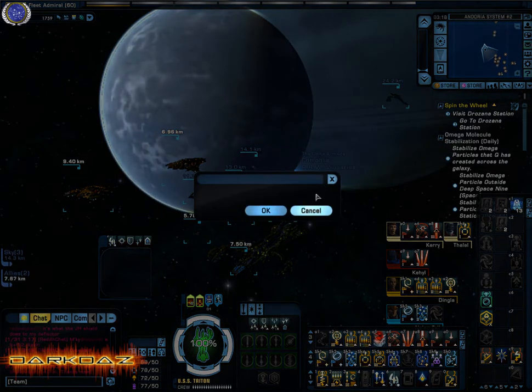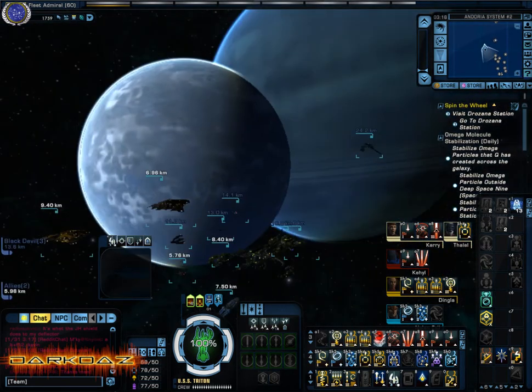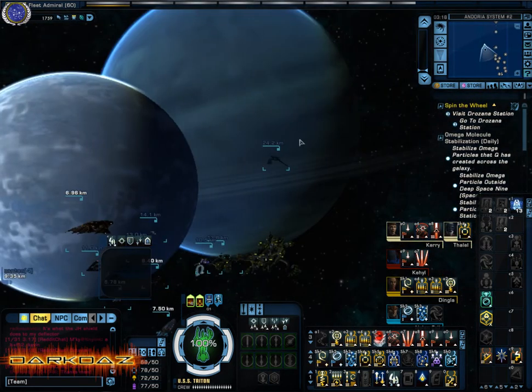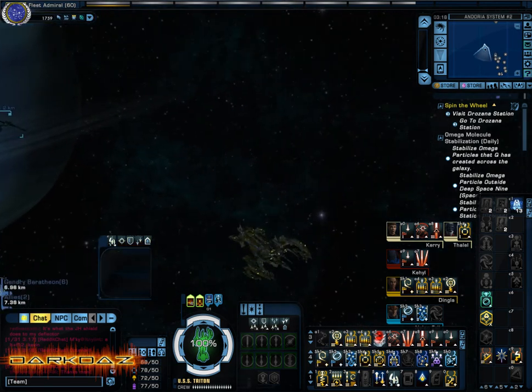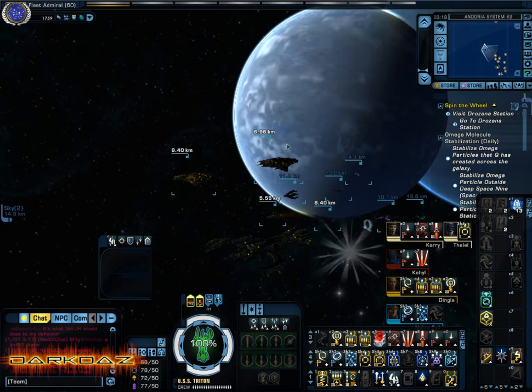Let's go to sector space. Now of course I'm in system space, just bearing in mind — like Andorra. I've gone into Sol, I've gone into Deep Space Nine system space, I've gone into Bajor system space. On all the other ships it's the same — it's fine.